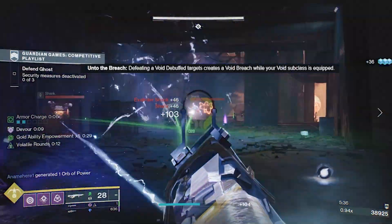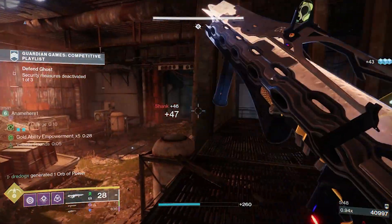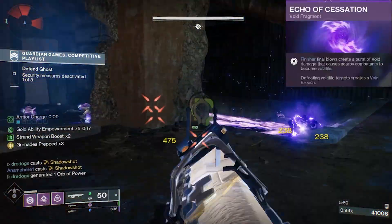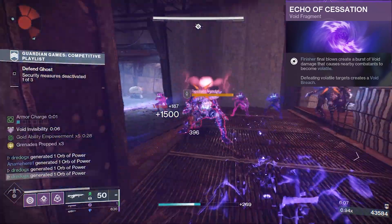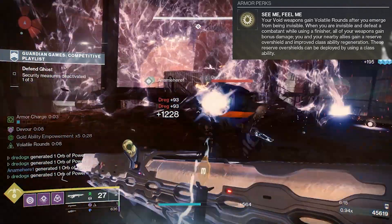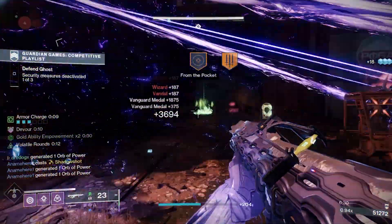Unto the Breach: defeating a void-debuffed target creates a Void Breach while your void subclass is equipped. This is kind of niche because we already have decent coverage with that. It's going to be better for Warlocks than for Titans or Hunters. Sentinel Titans can use any ability to make a target volatile and create a Void Breach. Gyrfalcon Hunters go invisible, come back out with Volatile Rounds, make anything volatile, make a Void Breach. So it helps more with Warlocks given their limited volatile abilities.